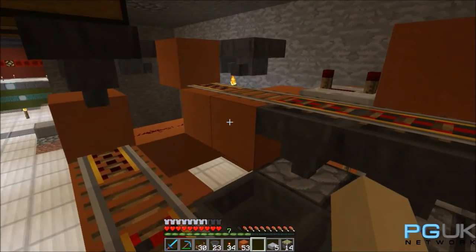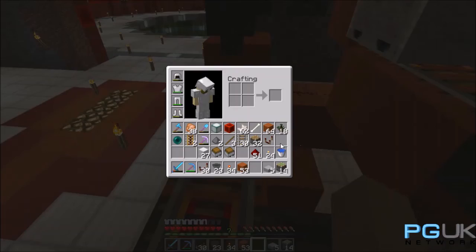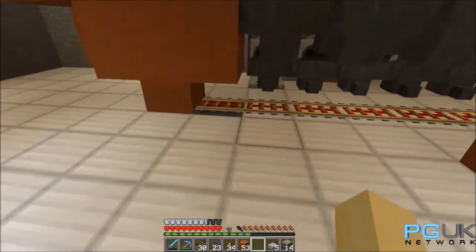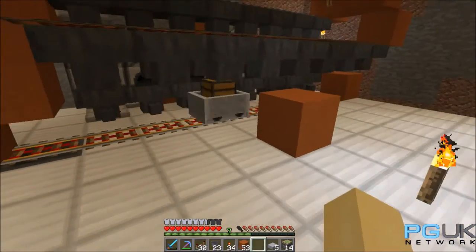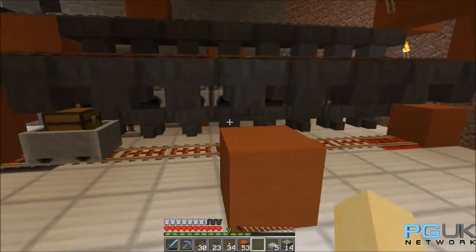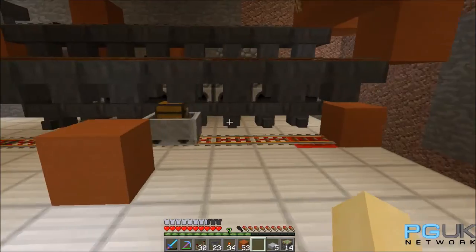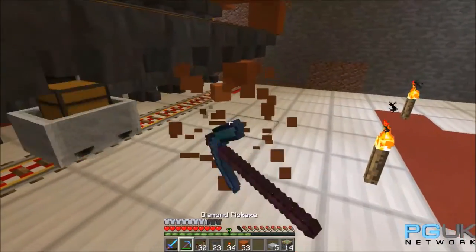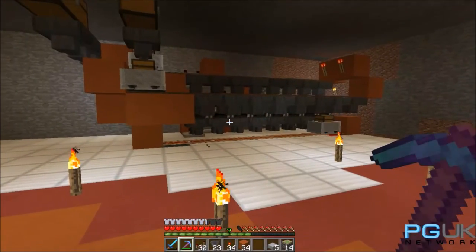Okay so what we're going to do now is take our minecart chests — put one there, we'll put one there, and then we're going to put one down here at the bottom which will be constantly running. What that will do is once the stuff's smelted, these hoppers underneath the furnaces will pick up the items and drop them into this hopper, and that will drop them into the storage system that we're going to build downstairs. So I'm going to go gather some more blocks and we're going to pretty this thing up a bit.